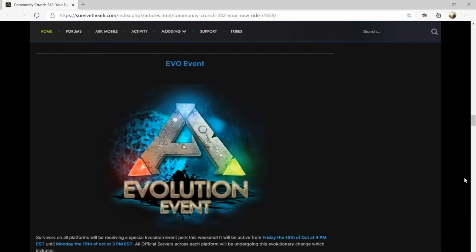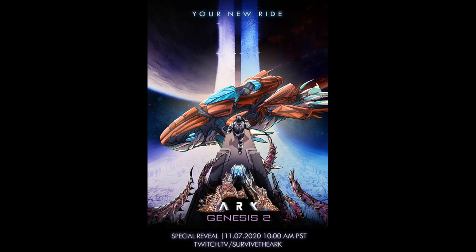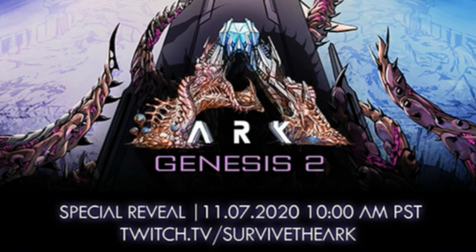Two times breeding and XP is currently active from Friday the 16th of October through to Monday the 19th, so enjoy that. That wraps up the news — what do you think? Are you looking forward to Genesis 2? Have they left it too late, or are you ready and waiting? Drop a comment below. My name is Russ Clark — don't forget to like, share, and subscribe, and as always, peace out.